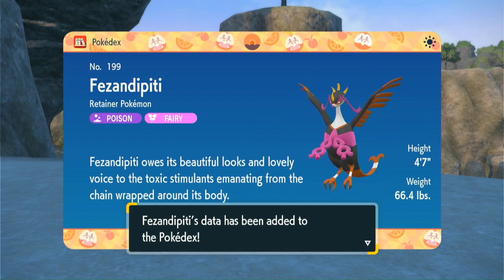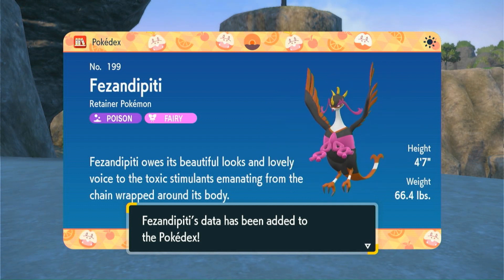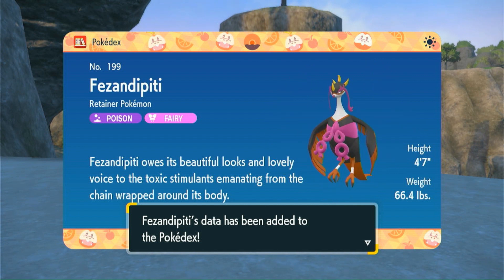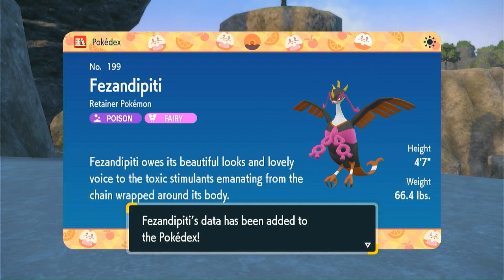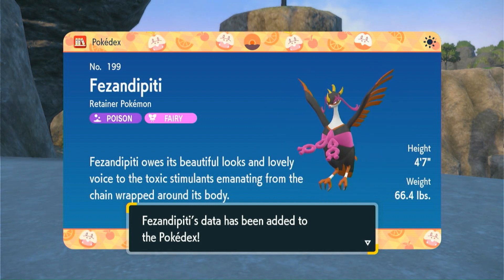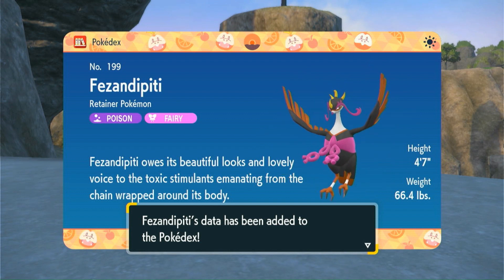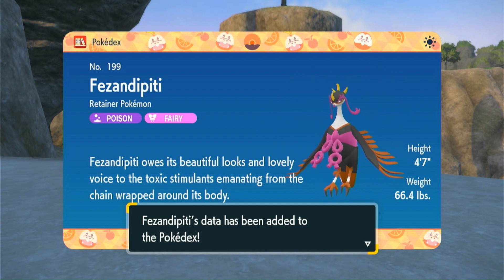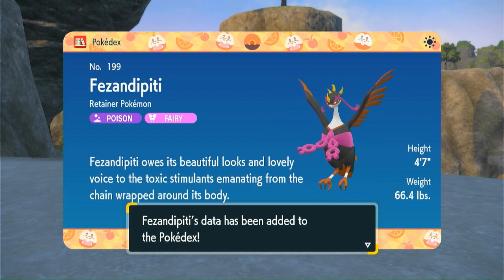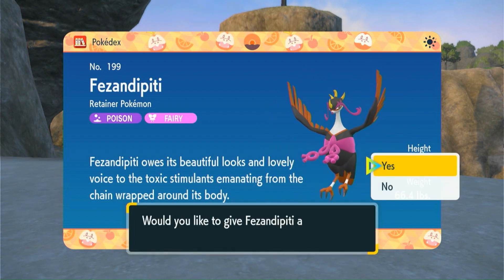So this is Fezandipiti. 'Fezandipiti owes its beautiful looks and lovely voice to the toxic stimulants from the chain wrapped around its body.' I guess the toxic chain doesn't actually hurt the Pokémon — they just boost their strength and abilities. I see — that's interesting.